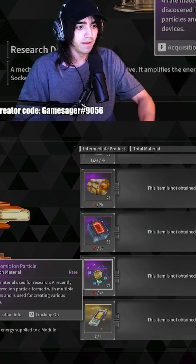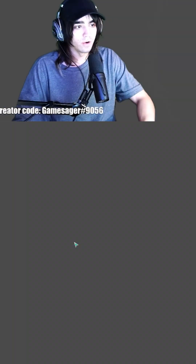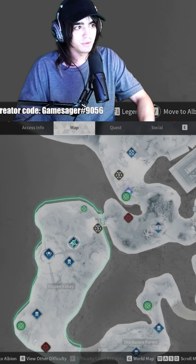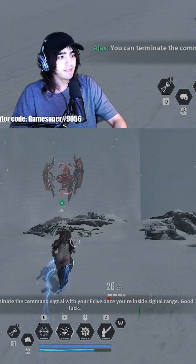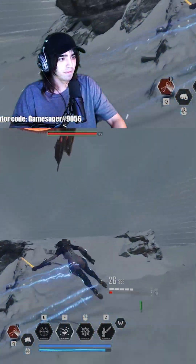This is the fastest way to find the polyatomic ion particles and farm these. Go into Fortress Normal Private and go to this mission. This mission could spawn two enemies that drop this material, but it's actually fastest to just farm the first one.